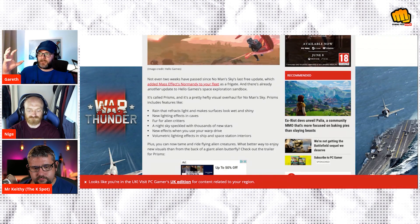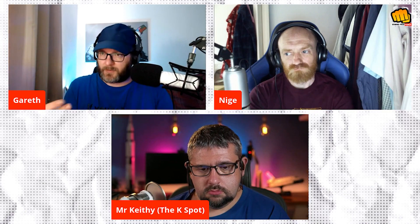There's now what looks like automated control on space stations - it's like a big robotic eye, similar to what you've got in the anomaly, you know when you go to the anomaly and get the jobs from the weird floating eye thing. That looks great. Plus you can now tame and ride flying creatures.